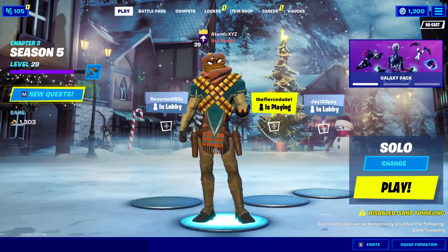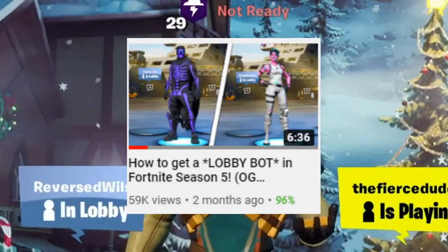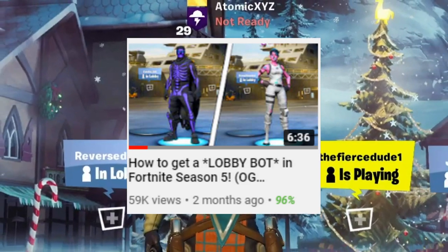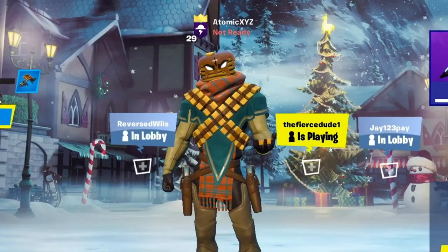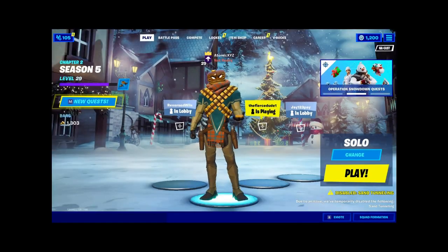Hey guys, welcome to the first video of 2021. We're doing another video about Ariel, as we haven't really made a video about that in a few months. In the most previous video I did about Ariel, I only showed the variant styles for the purple skull trooper and the pink ghoul trooper, but today I'll be showing you guys how to get variants for every single type of skin in the entire game.